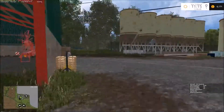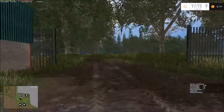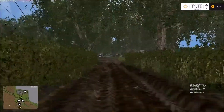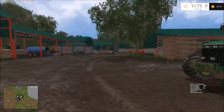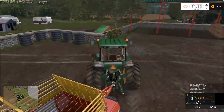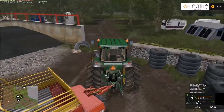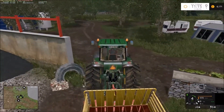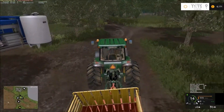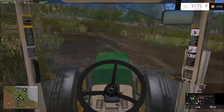I'll get the John Deere over first. Let's speed up a bit - that's the player speed mod on Mod Hub, the official site. There we go. I'll nip over and grab some grass. While I'm driving over there I'll have a slurp of coffee.